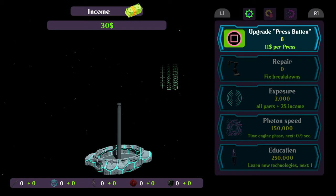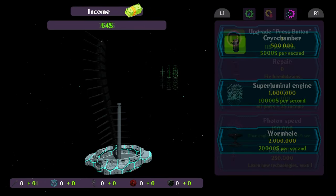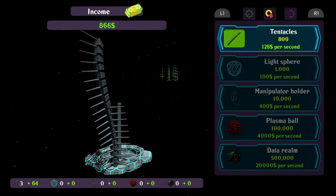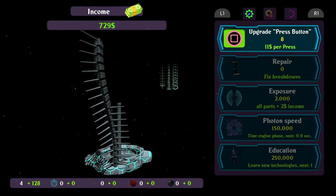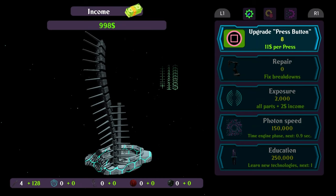This is part of the engine series of games Random Spin makes. They're all a dollar. They take under 10 minutes to finish and they're essentially an AFK game. You mash square at the very beginning just until you can start buying upgrades, and the upgrades will passively make you money.